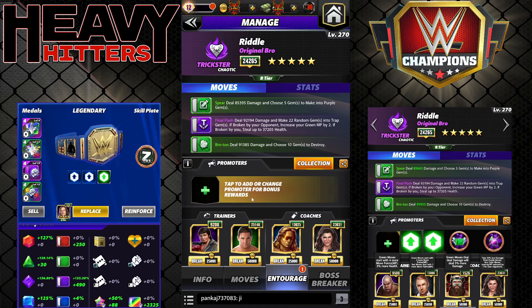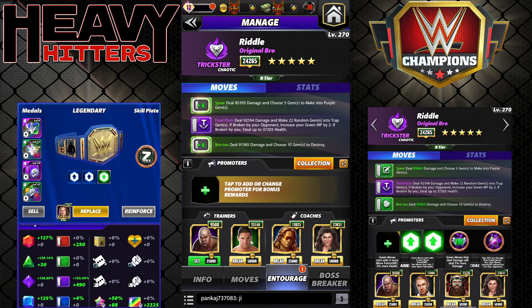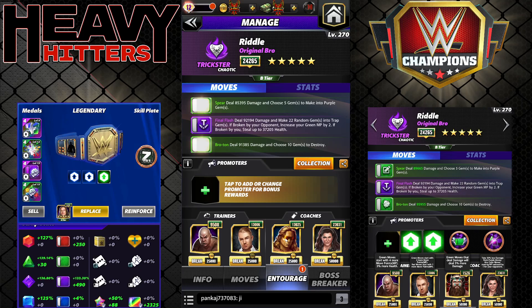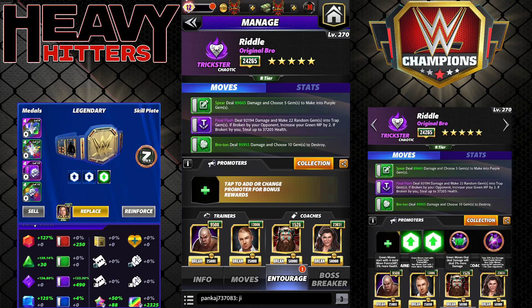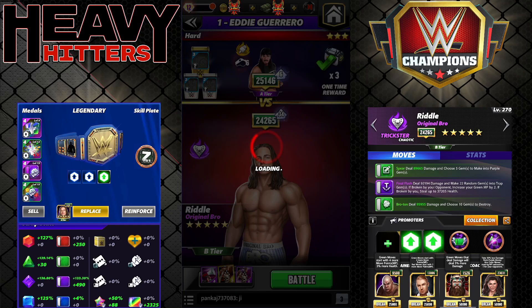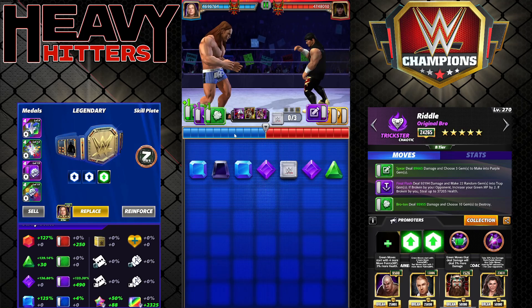Both skill plates help recycle — we're going double green to start with the green moves first. Trainers: Breeze for 2 MP green, Ivar adds one extra destroy on the choose (11 total), R-Truth is the move damage trainer though moves aren't super high damage. You could run Lacey for green and purple gem damage, or Hall of Fame Eddie for more purples on the choose. A lot of the damage comes from the trap gems.